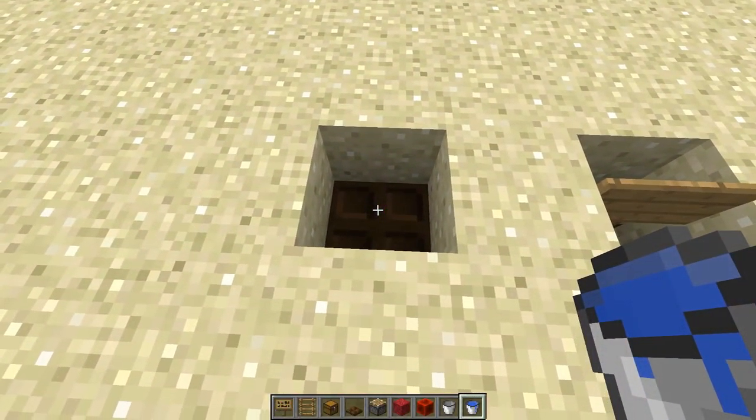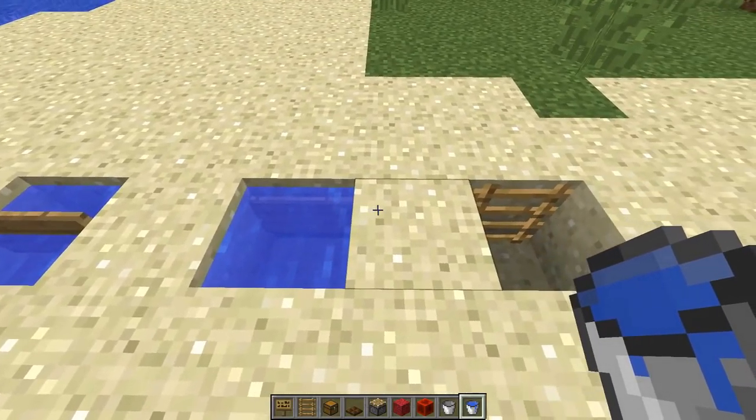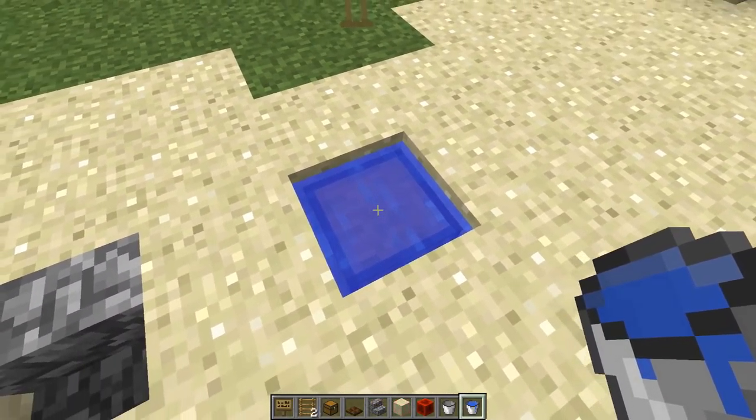They've added more blocks that can be waterlogged — trapdoors, so you can put water in those, as well as signs, both standing and wall ones, and also ladders. Chests can also be waterlogged by shift-clicking water onto them, something I didn't show in the last snapshot, and the water will flow out from them.